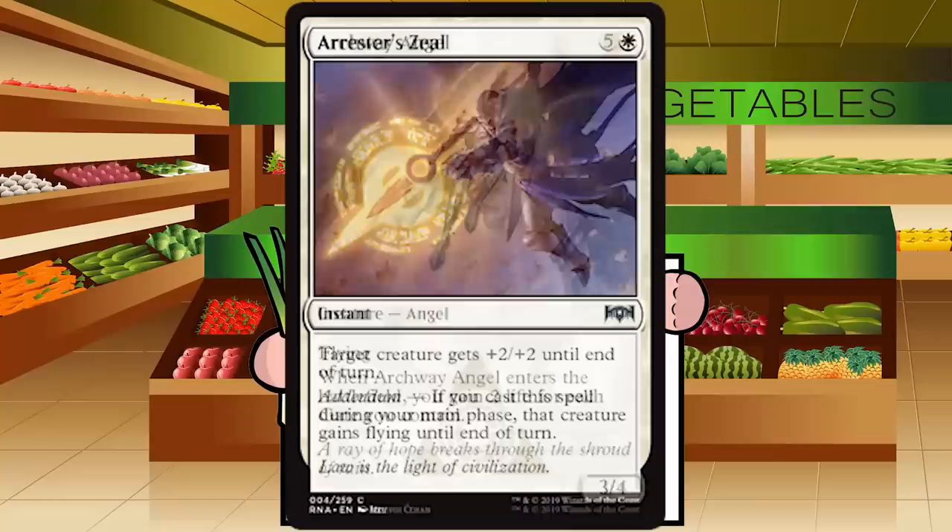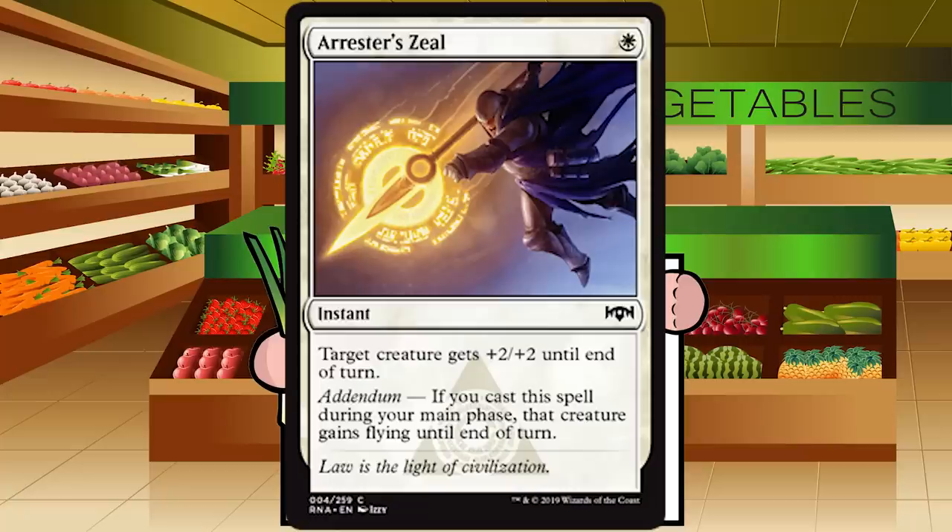Arrestor's Zeal is a single white mana for an instant at common. Target creature gets +2/+2 until end of turn. Addendum — Azorius's mechanic — if you cast this in your main phase, that creature also gains flying until end of turn. It's a totally fine trick; +2/+2 in combat for one is decent. The flying addendum could end a game — a 4/4 suddenly flying over as a 6/6 for one mana is more than a Lava Axe. C for Arrestor's Zeal.